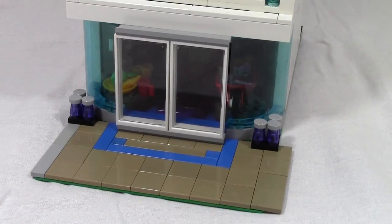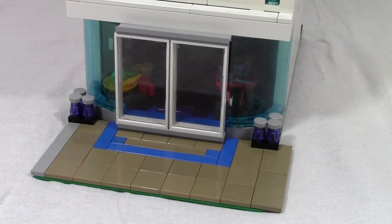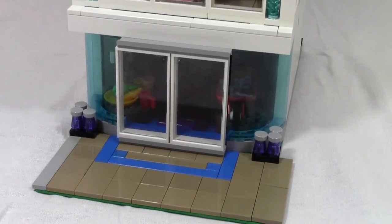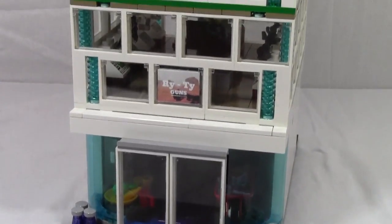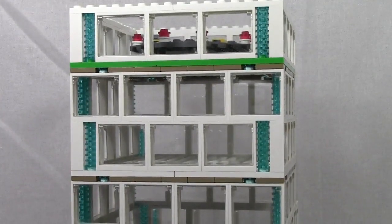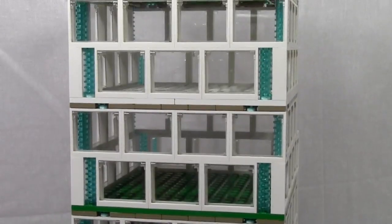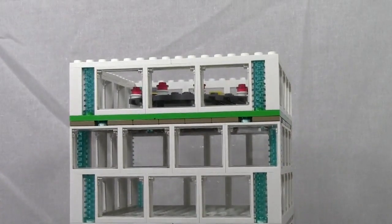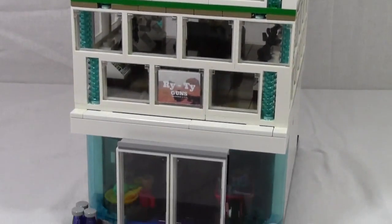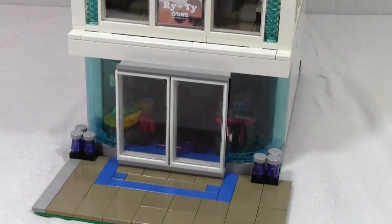Hey everybody, bricklover18 here, today with another MOC. Today's MOC is my skyscraper MOC, made for my city. It is four stories tall with a white and blue color scheme. The first two floors have businesses and shops in them, the upper two do not. This MOC also has a helicopter pad.